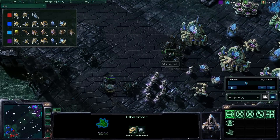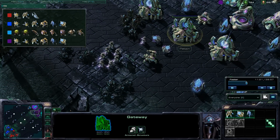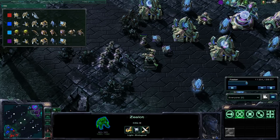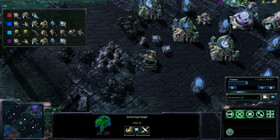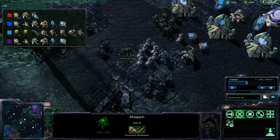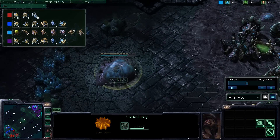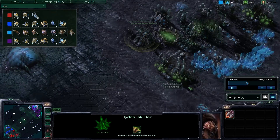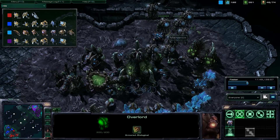Meanwhile back at our opponents' base, it looks like they are also massing up units. The purple Protoss isn't that bad — he's getting a nice mix of zealots, stalkers, sentries, and immortals. The Zerg player made a pretty wise tech choice going with roaches and hydralisks. I've also seen mutalisks play very well on this map, since whoever gets the first harass off is really instrumental to winning the game.